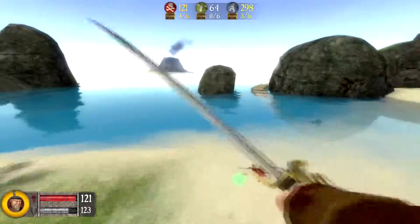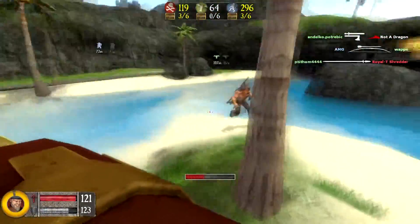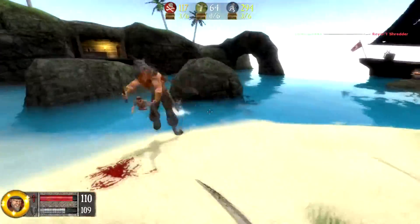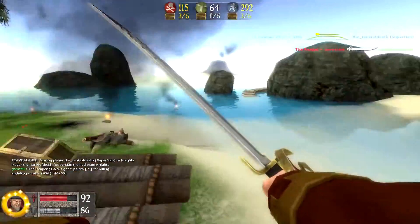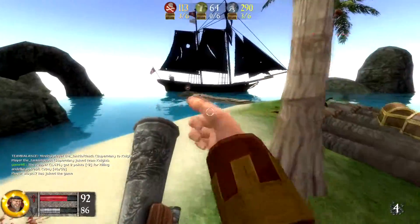You also get the amusing Source ragdoll effects. If you chuck a spear at a guy you can probably pin him into a wall — it's always good fun. It's a game where you get loads of funny screenshots. If you go on the Reddit or the Steam forums you'll get loads of amusing screenshots of weird things that occur.